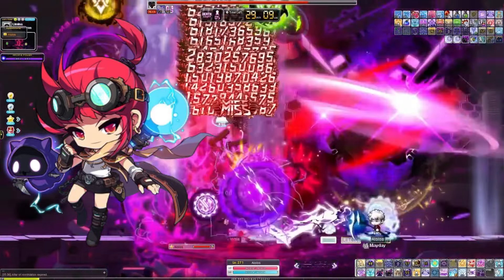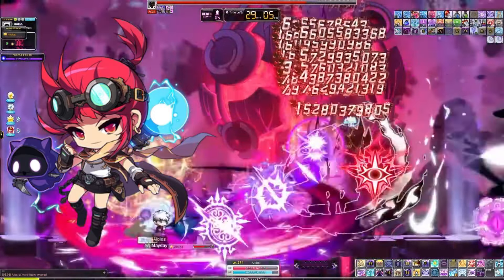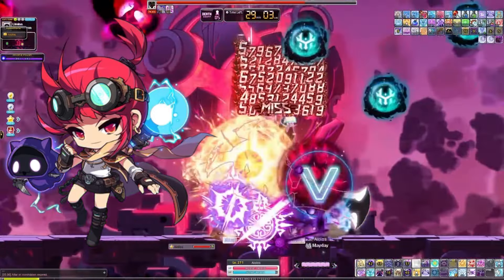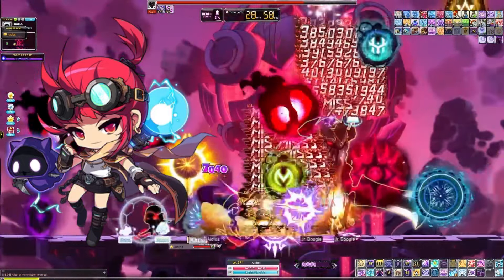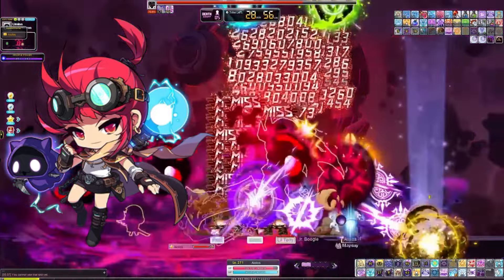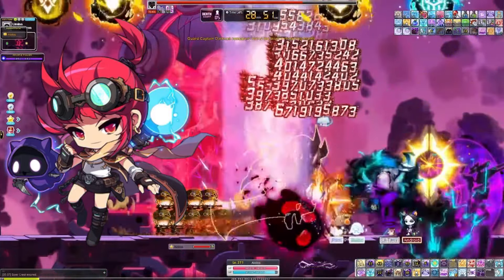In terms of elemental resistance out of Battlemage, Dawn Warrior, and Blaze Wizard, this is the one I want to recommend. Battlemage is a really good sub-main and will fit in any endgame party very easily. Parties will be looking for you to join because of what you can give to them, so it will be really nice pushing into endgame.